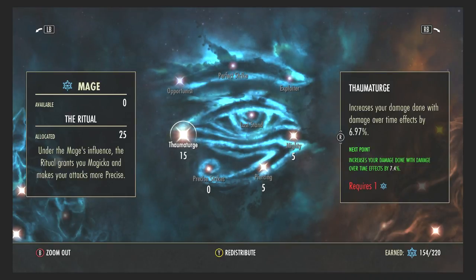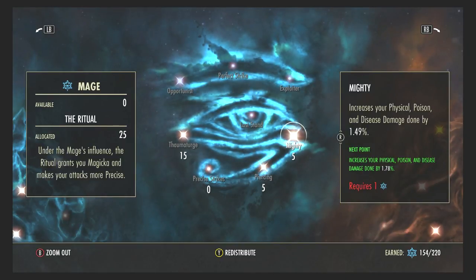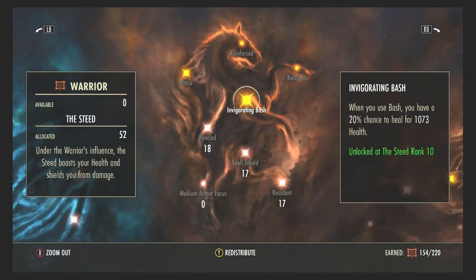In the Ritual constellation I have 15 points in Thaumaturge, which increases damage with damage-over-time effects. DoT can apply to Blessed Shards or Ritual of Retribution — any enemy standing in an area-of-effect takes increased damage. I don't have much in Piercing or Mighty — those are mainly for the dual wield build and relate to physical, poison, and disease damage. You could probably move those points back into Piercing.